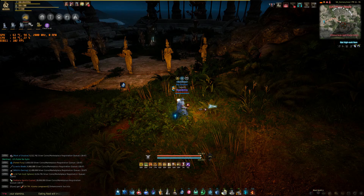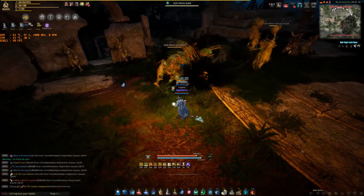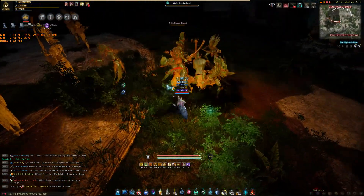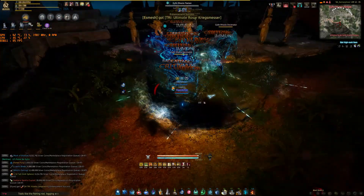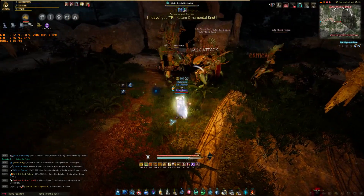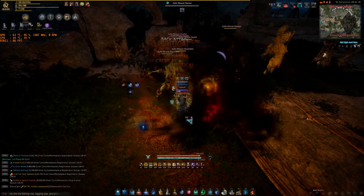I want to go over what separates an okay pull from a really good pull. This one is between okay and good — it'll work for most groups, but the problem is the flemin is outside of the pack, which means it'll be hitting all of the people who are trying to kill the mobs in the middle. That's sort of dangerous because people don't like dying to the flemins. And it'll take longer to kill the pack because the flemin will have to wait until after everything else is dead to die, which could mean your group takes ten seconds longer to kill just this one pack.